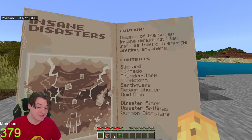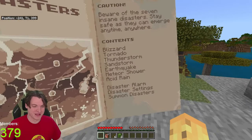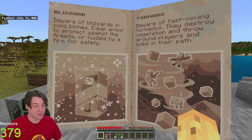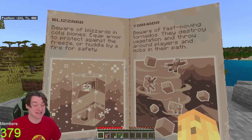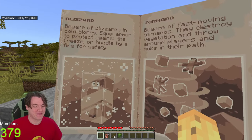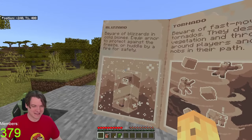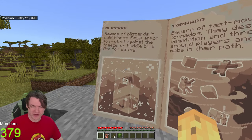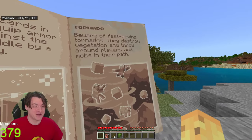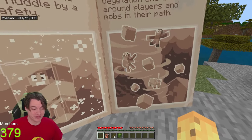Stay safe as they can emerge anytime, anywhere. So we can read about the blizzard - they appear in cold biomes. That's not anywhere, anytime, is it? That's anytime but not anywhere. Equip armor to protect against the freeze or huddle by fire for safety. I actually quite like that as an event - making the biome as a whole be kind of cold actually sounds pretty good. Tornado is a fast moving thing which destroys vegetation and throws around players and mobs in their path. Look at that pig - he is confused about what he's doing in the air.